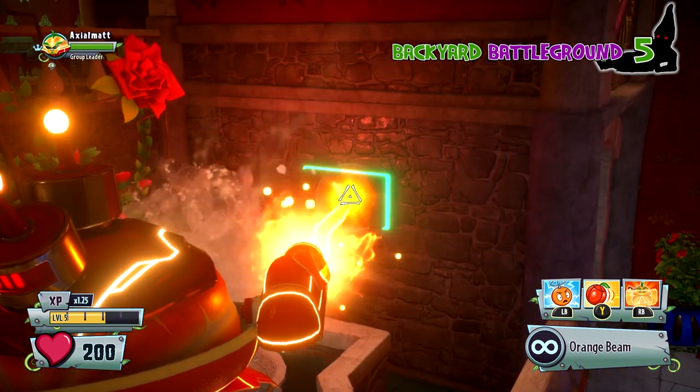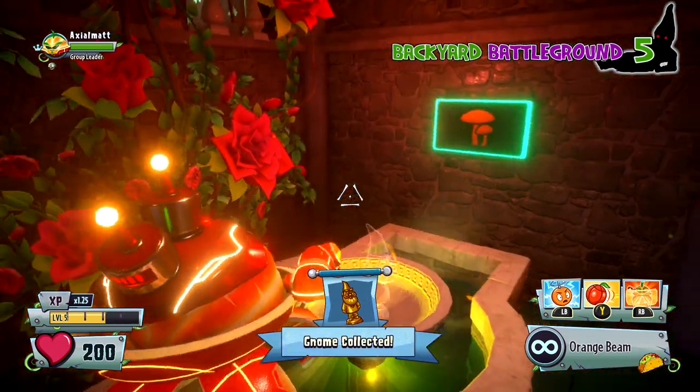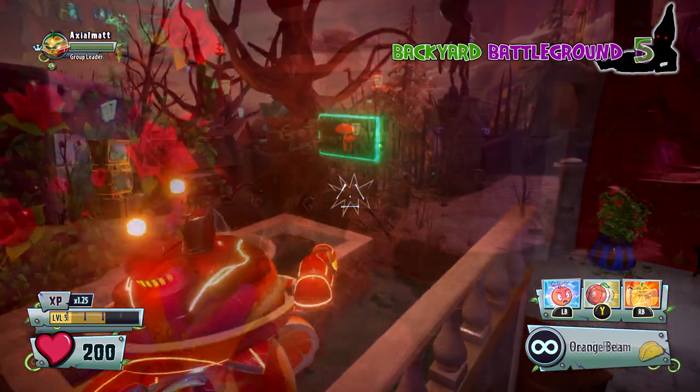Anyway, this is in the rose place. You walk right in, see this little fountain, shoot that button, and then there's a gnome right there in the fountain. Pretty easy to grab that one.